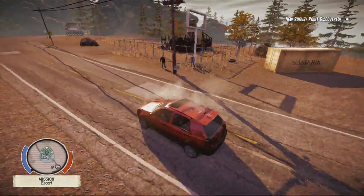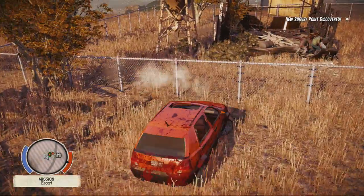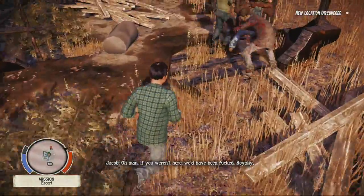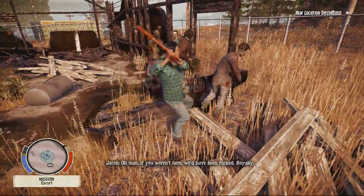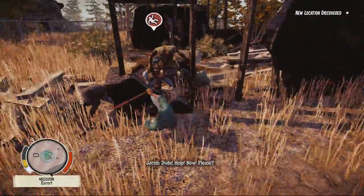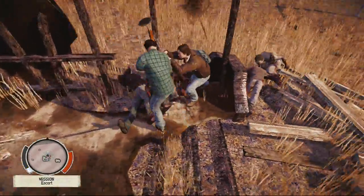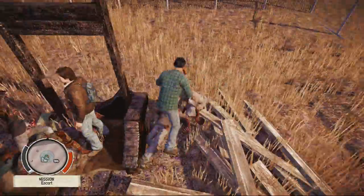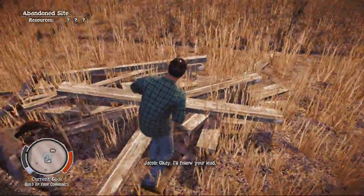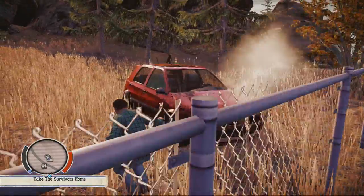We're going to rescue Jacob Ritter — our first hero survivor, the Tragedy. If you guys remember, Jacob Ritter starts out as a powerhouse survivor in the main storyline, and the same applies here. I intend to make him a heavy weapons expert. Jacob Ritter is well on his way to being one of our top survivors.